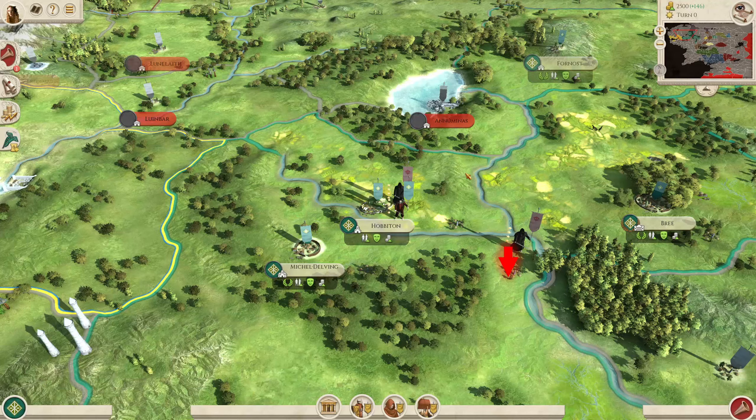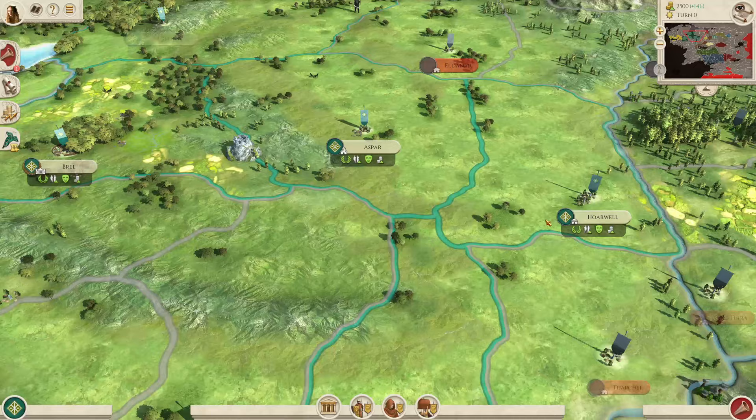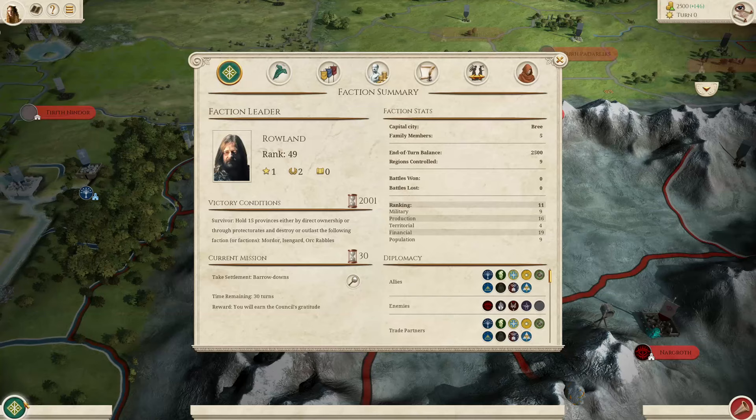Now moving on to campaign strategy, which will be different to the other factions because of the Fellowship of the Ring questline. Looking at the victory objectives: you need to hold 15 provinces and destroy Mordor, Isengard and the Orc Rebels. The Fellowship of the Ring quest essentially ends when you destroy the Ring in Mount Doom, which kills off Mordor as a faction — so the Fellowship questline basically covers off one of your victory objectives. That still leaves the Orc Rebels and Isengard.